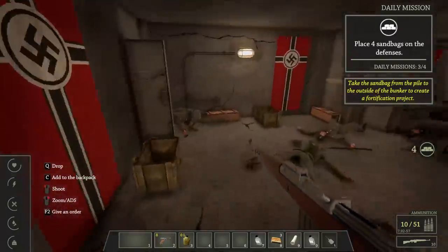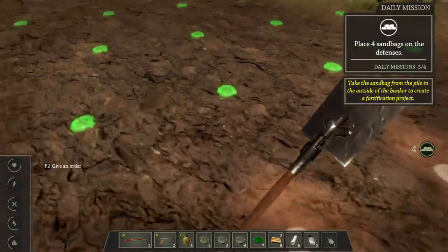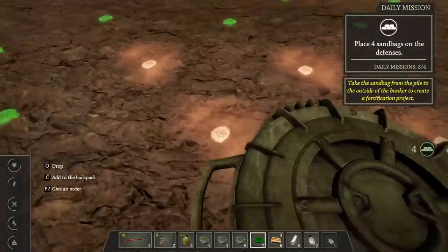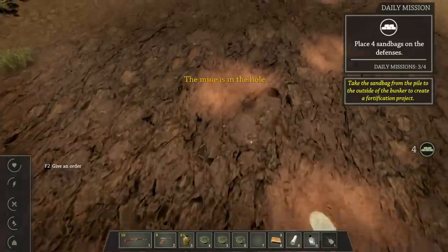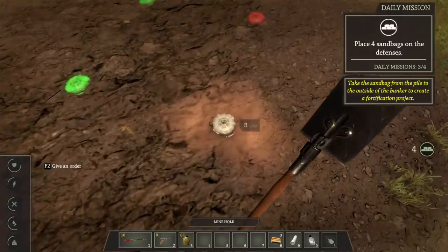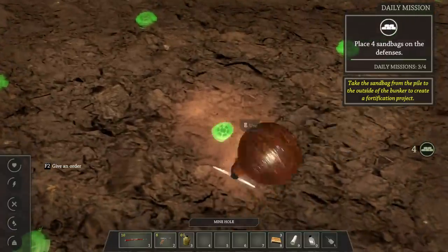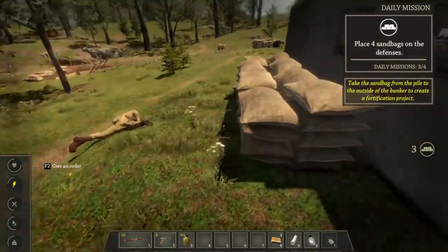Let's go plant some of these mines. I'm just going to dig some holes — this is always dangerous, horrifying. I feel like I'm going to hit one sooner or later. Five holes — that should be enough. The mine is already in the hole! This is why I'm going to die in this game. Mines are in the holes, now we just gotta bury them. Done. I don't know why that one's red — that confuses me so much — but I've done everything I can.